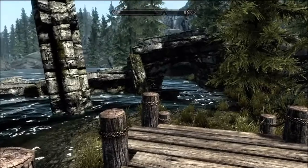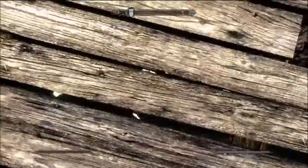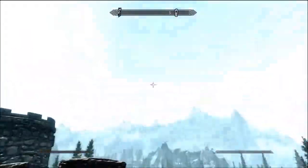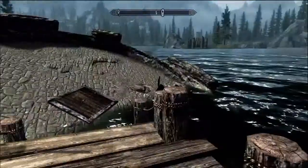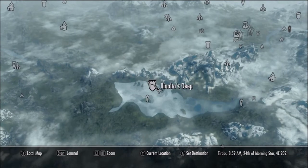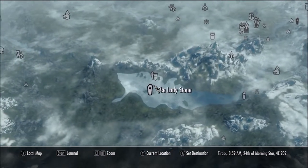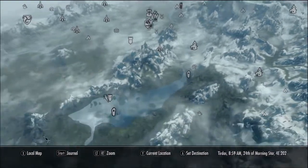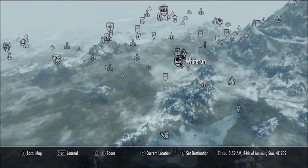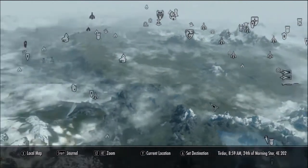At the end of every Skyrim video I do, I'm going to show you a secret place I've found. Right now, if you look at the map, my current location — it's a complete diagonal from Whiterun. Put your camera angle like that, move your mouse, go right about here, zoom in and you'll see the place. Put your marker on it and just go — it's not that hard to find.